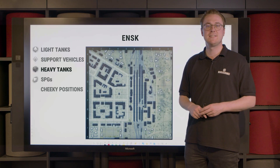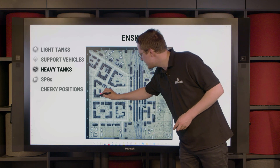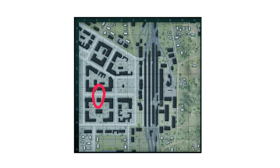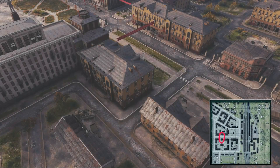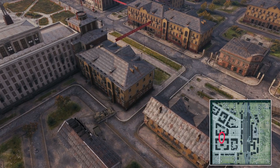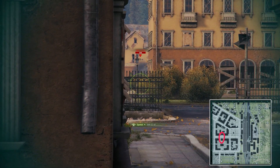Heavier vehicles will find themselves right at home in just about this part of the city, where immediate action is all but guaranteed to break out. Here it's all about alpha damage, side scraping and your own abilities to hit the weak spots of the enemies.